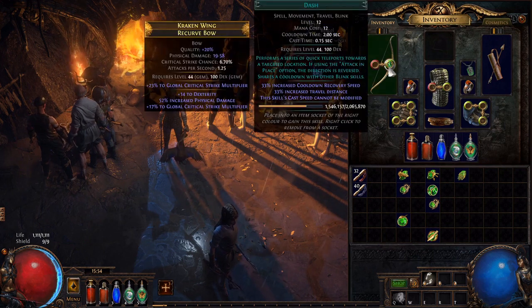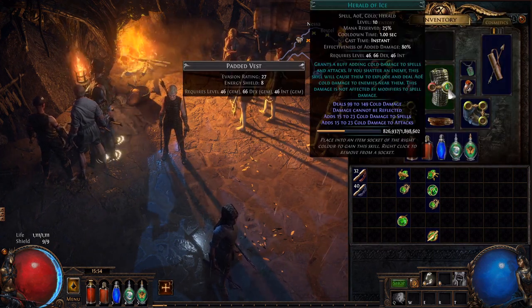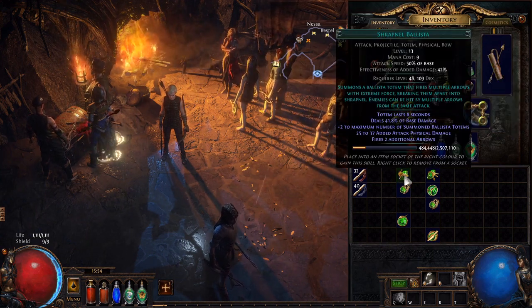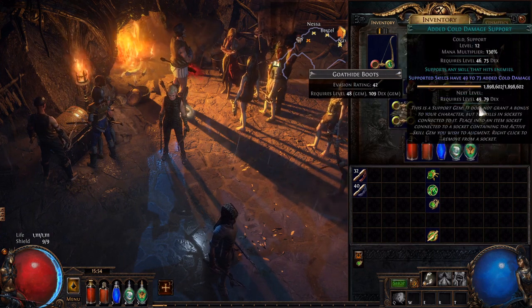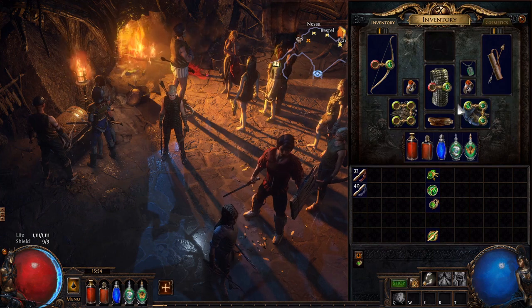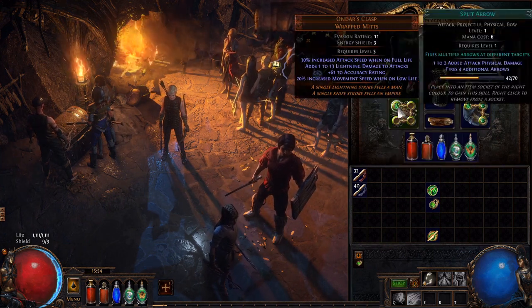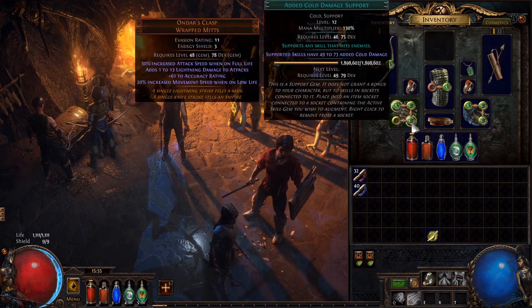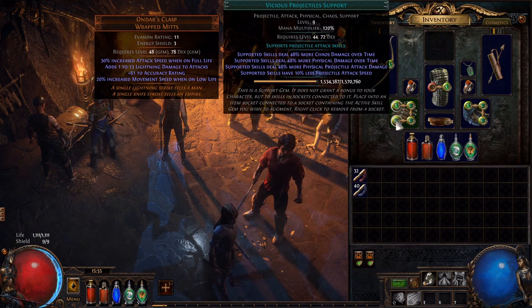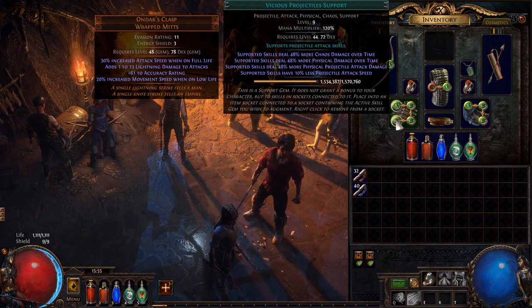We're going to be putting these links together. Dash is just by itself — that's our movement skill. Herald of Ice is going to be linked by itself with no other links necessary. We're going to put our Ballista in our 3 green link: that's Shrapnel Ballista with Added Cold and Faster Attacks — this is really going to be a powerful secondary skill. For our main bow skill, we're going to add Mirage Archer, Added Cold Damage, and Vicious Projectiles. Vicious Projectiles adds more chaos damage over time and physical damage over time — it's a good skill for us pretty much no matter how we end up scaling our damage.